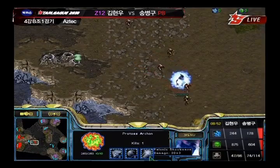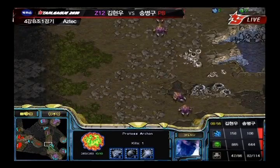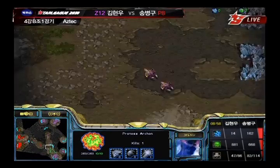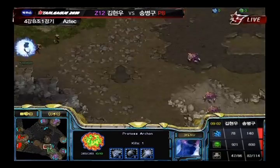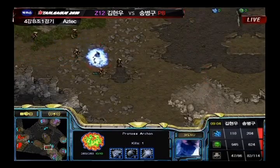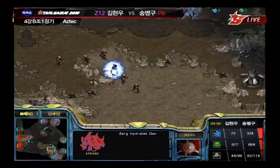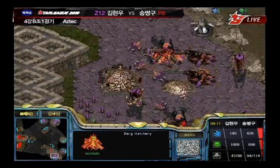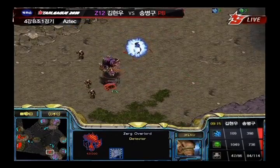His natural expansion is in pretty good shape. He's getting some more defenses at that third base at the bottom of the map. But Stork's not having any of it — heading out with an Archon and five Zealots. Stork at 82 supply to 47 for Modesty. That's how much he lost in Drones and Zerglings in that attack. Stork is not done yet, moving in to take out this base once and for all.